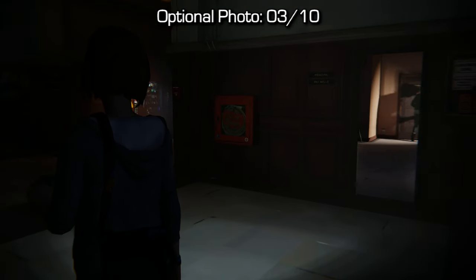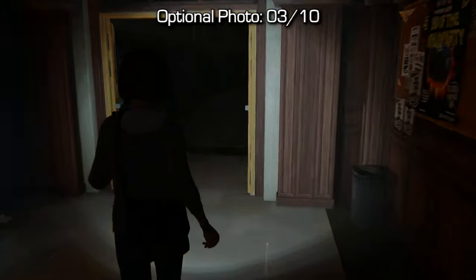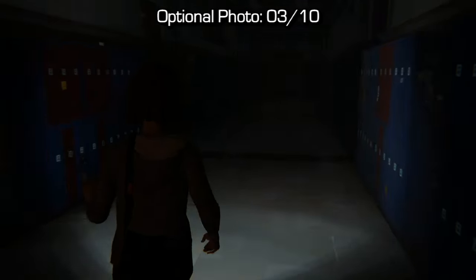Now for optional photo number 3 — very easy. Once we get inside the school with Chloe, what we're going to want to do is go to the science room. Inside the science room there are two optional photos.